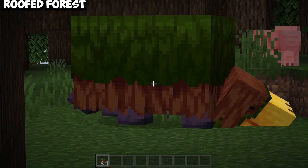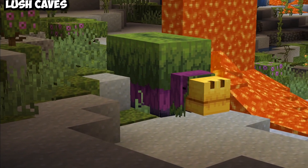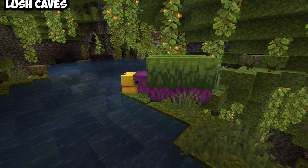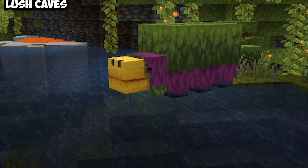Then traveling over to the riparian biome, you'll get yourself this Sniffer. Next up, we're inside of a lush cave, and this is going to be our Sniffer. This one I definitely like — so instead of being red, it's now purple, and the leaves are basically like the original.